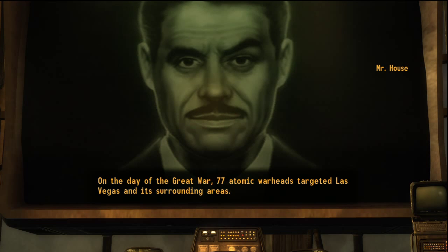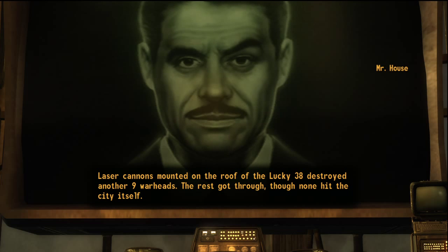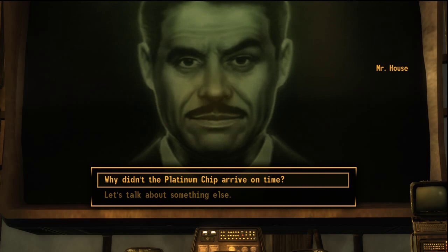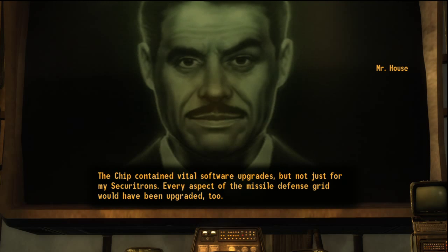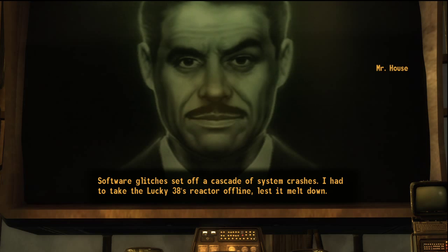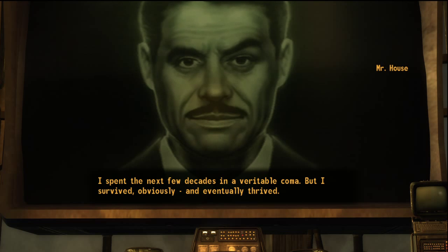On the day of the Great War, 77 atomic warheads targeted Las Vegas and its surrounding areas. My networked mainframes were able to predict and transmit disarm codes, and laser cannons mounted on the roof of the Lucky 38 destroyed another 9 warheads — a sub-optimal performance, admittedly. The Platinum Chip was printed in Sunnyvale, California, and was to have been delivered by courier the following afternoon. The chip contained vital software upgrades — not just for my Securitrons, but for every aspect of the missile defense grid. Software glitches then set off a cascade of system crashes, and for nearly five years I battled power outages until I finally managed to stabilize systems.